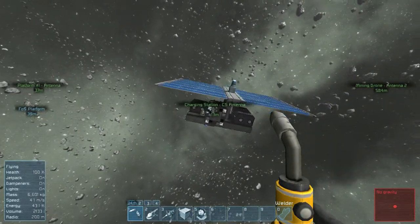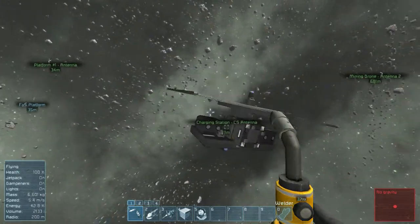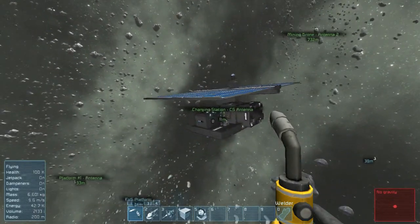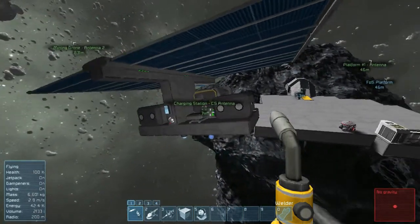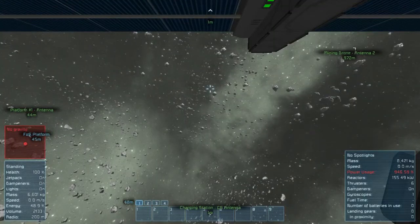So now this charging station idea changes a bit, unfortunately. Once you move it out there, it'll still do its job. Now you want a cockpit instead of just the seat, right? Because you'll be closer to the ship, so it won't matter. Yeah, that makes sense.